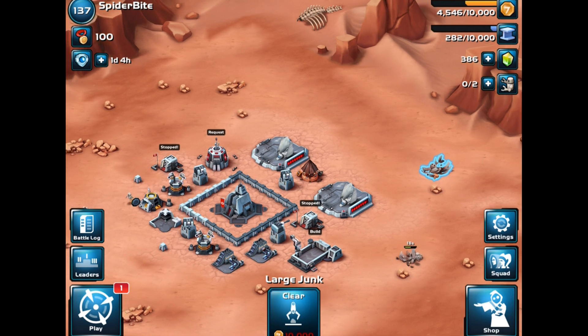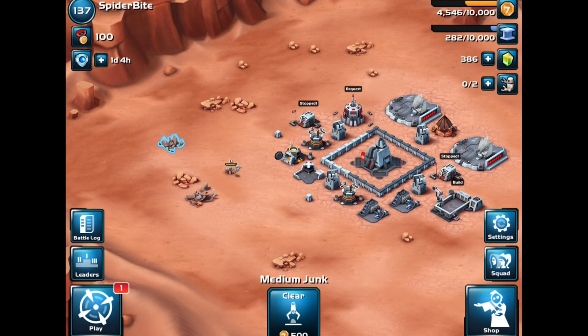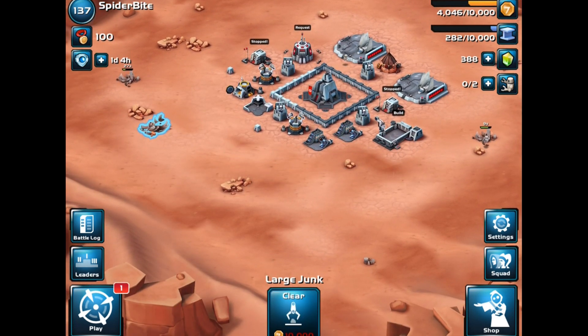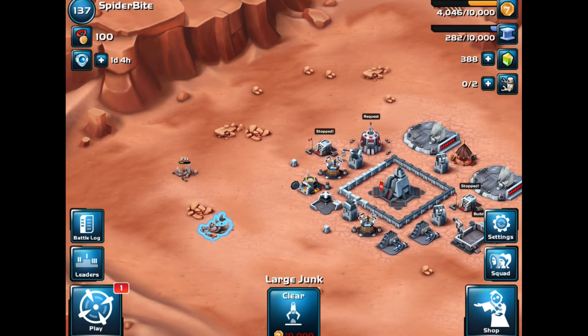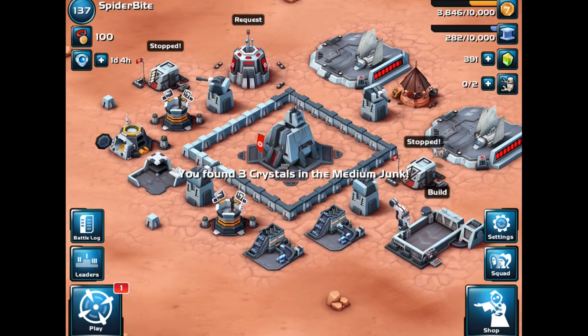We still have a little more junk — the large junk costs 10,000 to clear. We have one more medium junk piece to get rid of, and that's all we can do. Once the droid's ready, we'll clear this last one.